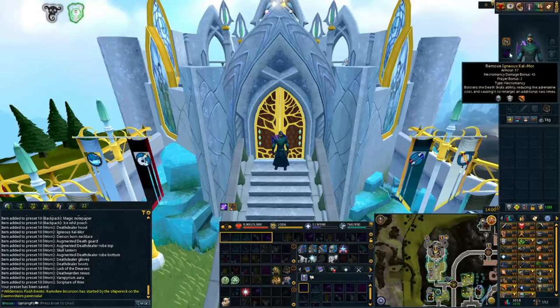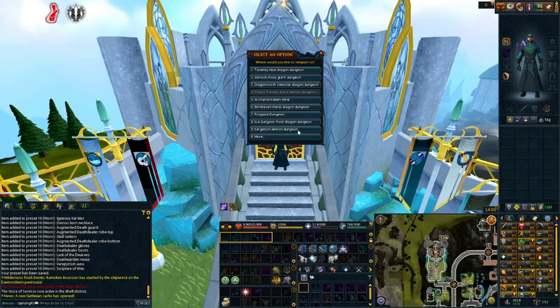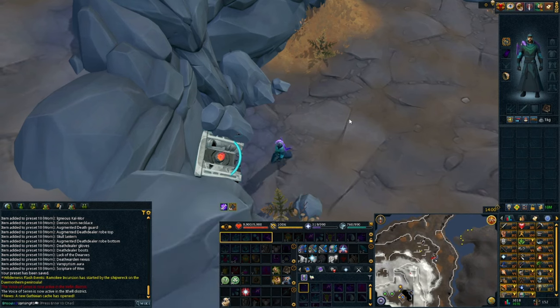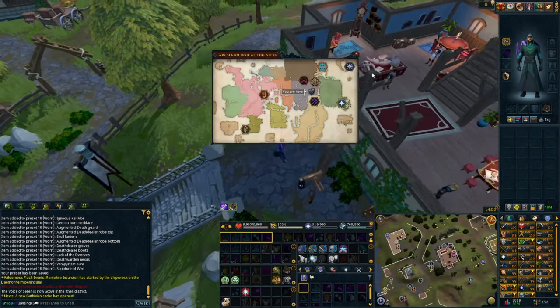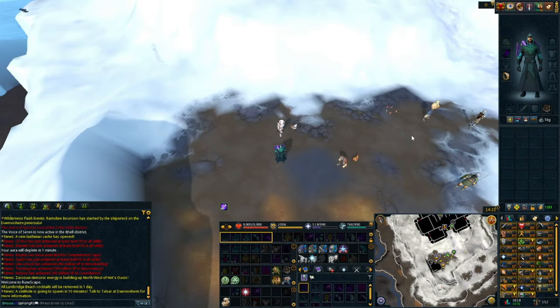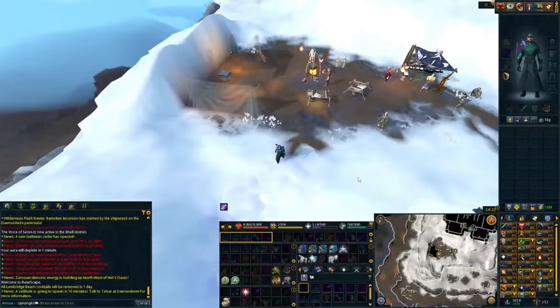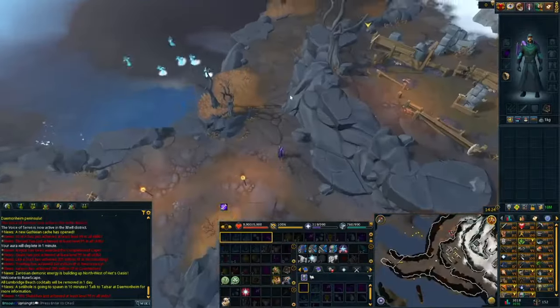There are a few ways to reach the Calgarian Demon Dungeon. First, use your Dungeoneering Cape or Max Cape to teleport directly to the Calgarian Demon Resource Dungeon. Alternatively, use the Archaeology Journal to teleport to the Archaeology Guild, run to the table, and click the Demon Hind dig site. You can also use the Ring of Kingship from the Demon Hind area. Once in Demon Hind, check your minimap for the dungeon entrance icon and run over.